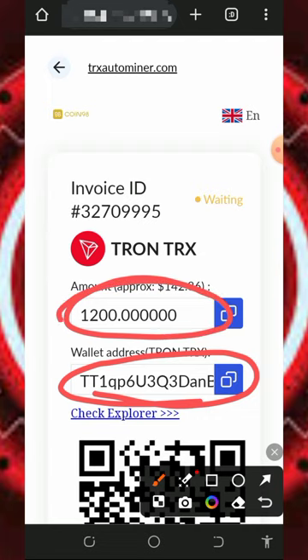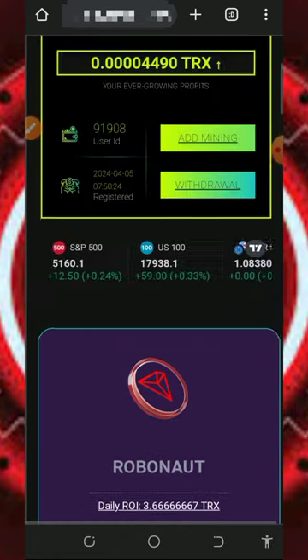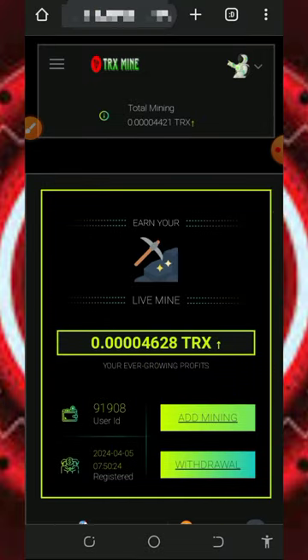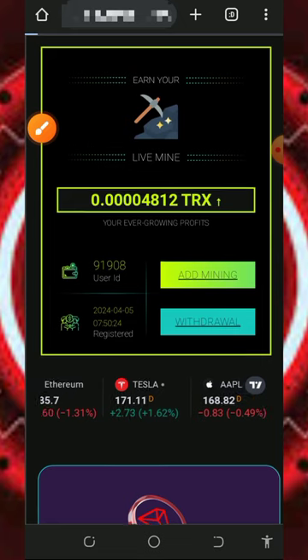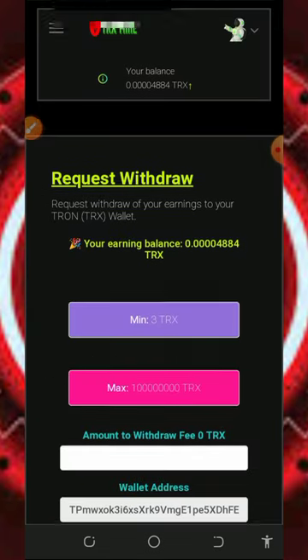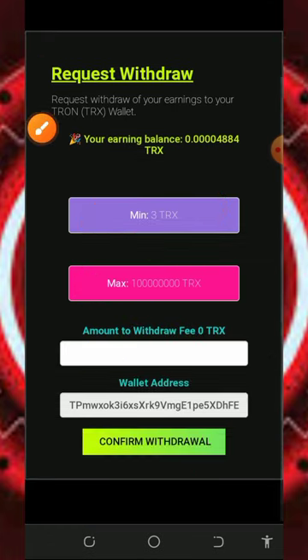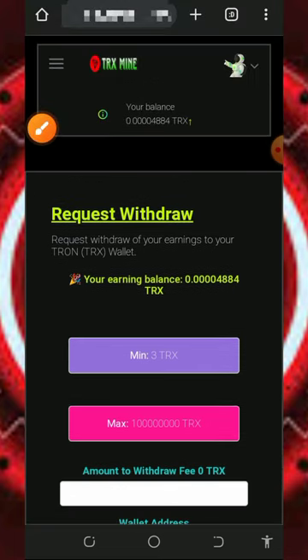On the invoice page, copy the address generated for you and deposit the exact amount shown on the screen. Once you deposit the exact amount, you will receive the deposit into your account within a few minutes. After that, you will start mining on this platform — just have patience to accumulate enough balance before you place a withdrawal. To withdraw, tap the Withdrawal button. The minimum withdrawal from the platform is just 3 T-Rex and there is no maximum withdrawal. Enter the amount you want to withdraw, tap Confirm Withdrawal, and you will receive payment instantly sent to your wallet.